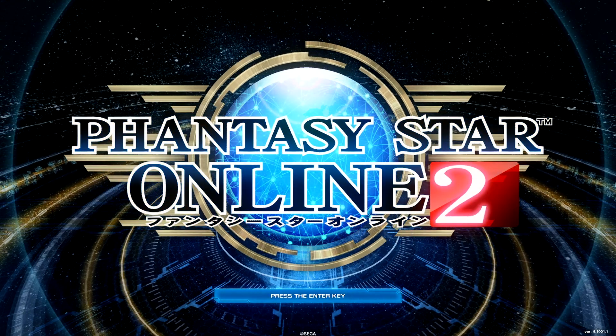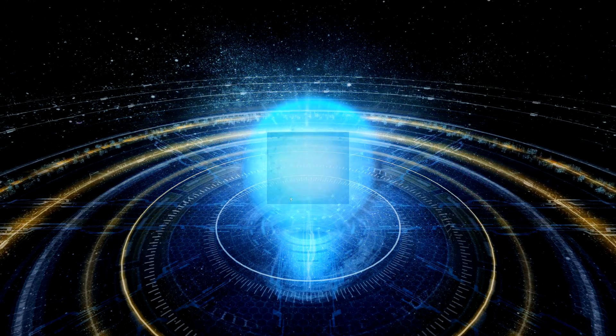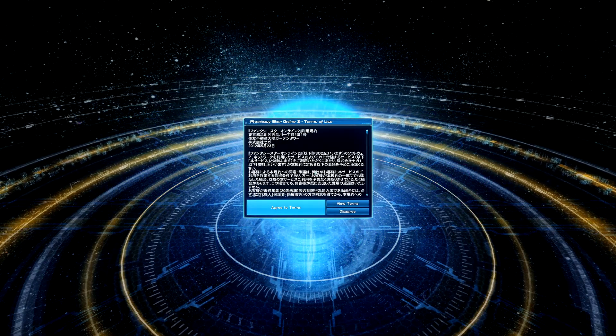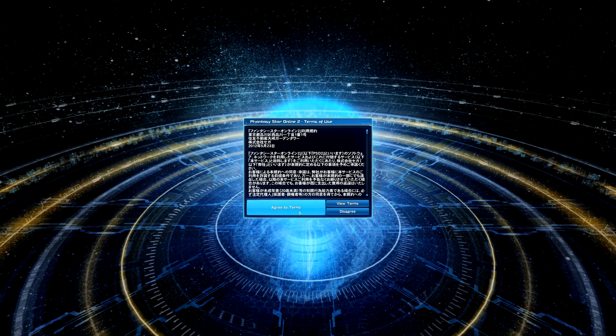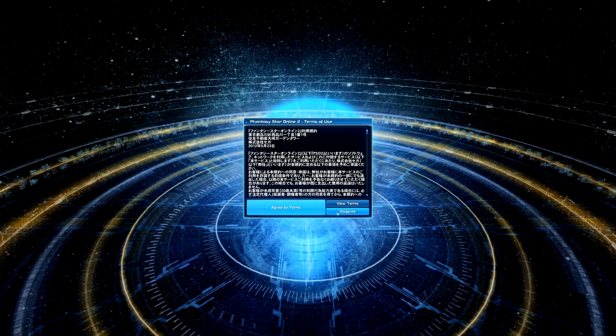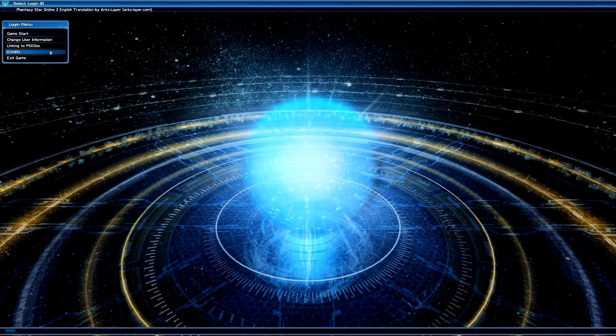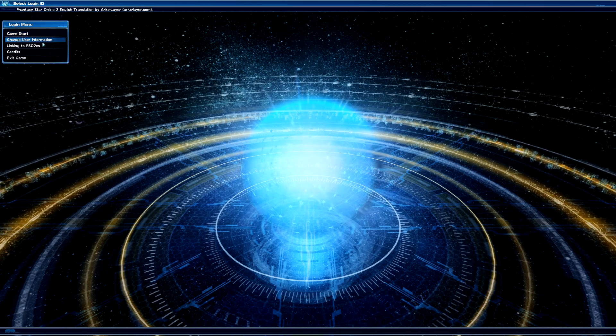So this is the login screen. When you get to this screen, you want to press the Enter key. When you do that, you get the terms of use — you may want to read it. However, once you agree to it, you can hit agree to terms. If you don't agree to it you can hit disagree, but just note that it will close out of the game. I'm going to hit agree to terms.